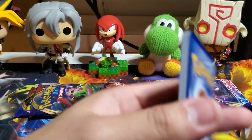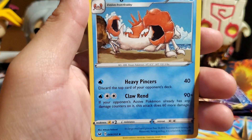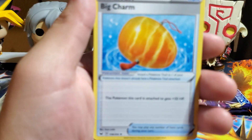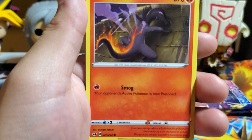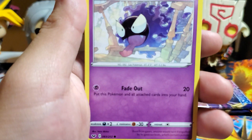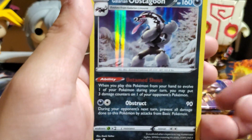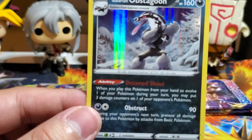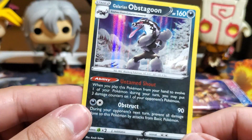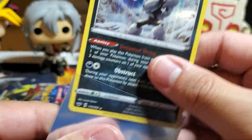Anyone a My Hero Academia or Dr. Stone fan? Because I love those animes — especially Dr. Stone and My Hero. Season four of My Hero is insane. Anyway — Slandit, Club, Ghastly, Rookidee, Slowpoke, Sizzlipede, Rotom Bike reverse, and a Galarian Obstagoon holographic! All right!